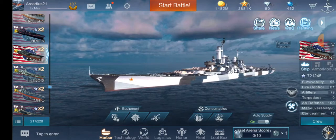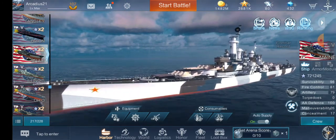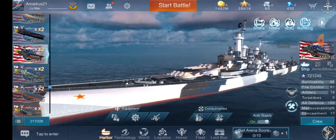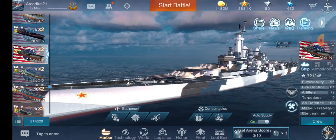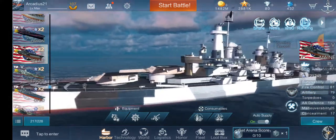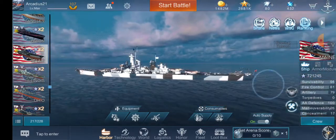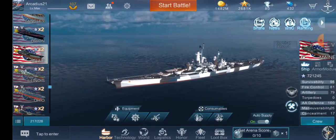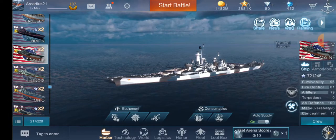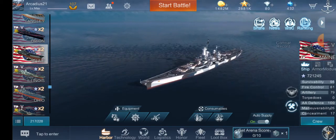The best place to shoot Montana for a citadel — similar to Iowa — is at an angled approach, or at a 90-degree broadside right under the front turrets, and the same for the rear turrets. Pretty much any ship: if you shoot under the turrets, that's exactly where you need to aim for a citadel. It doesn't mean you always hit it, but it's a good start.